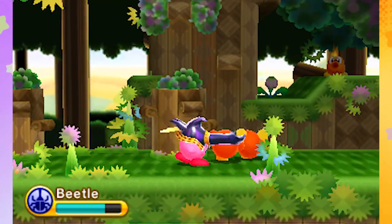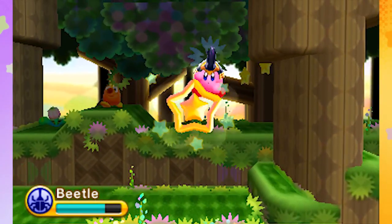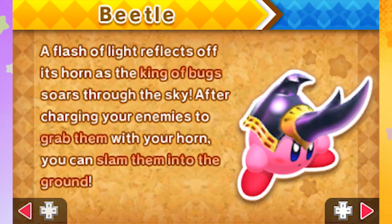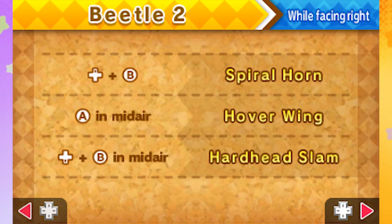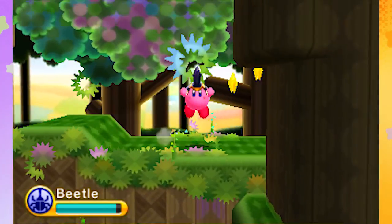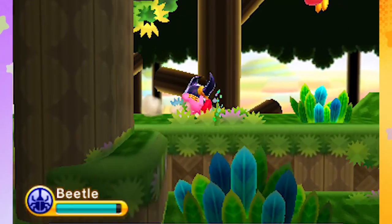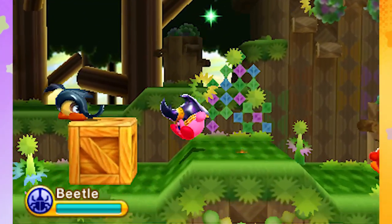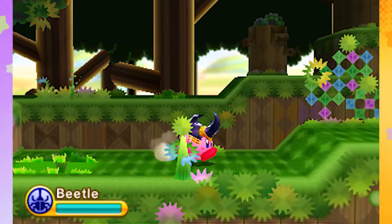Now we can grab a bunch of enemies and throw them around everywhere — it's kind of like the suplex wrestling power. I like it. We can even hover with it, it has a different hover animation. That's so cool! If you pause, this is how it was in Superstar — you could look at all the different moves. Flash of horn, it's the king of bugs! Spiral horn, hover wings, slam — lots of cool stuff. I love the little beetle flutter. The little beetle enemies are probably the easy way to get the beetle ability, but I still got it from the boss and I treasure it.